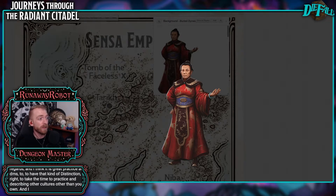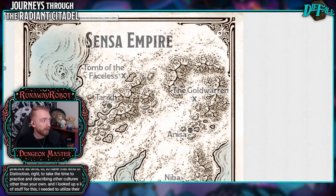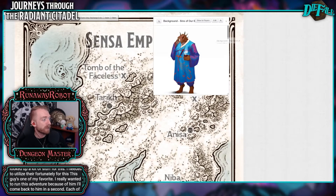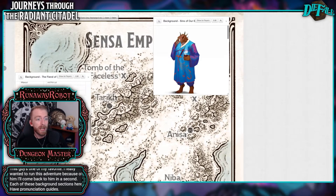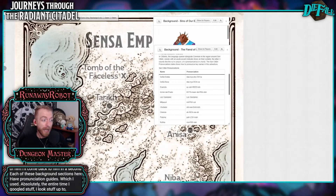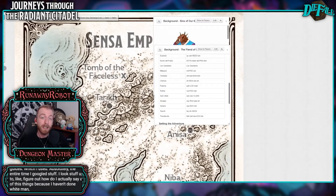I looked up a lot of stuff for this — I needed to utilize their pronunciation guides, fortunately. Each of these background sections have pronunciation guides, which I used absolutely the entire time. I googled stuff and looked things up to figure out how to actually say all of these things, because I have a hard time formulating a lot of these words. So I practiced. I think it's important as DMs to show these different cultures and to show them respect — to bring them to your players in a way that they can find interesting and entertaining, and also connect with it in a way that allows them to understand or feel some connection to different people from around the world. I think it's great to take the time to do it.